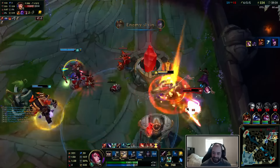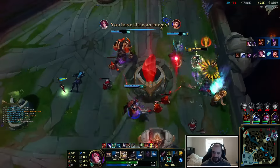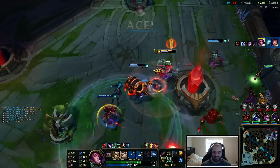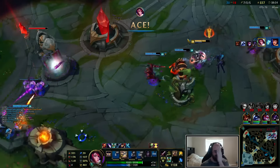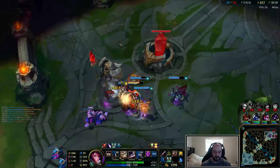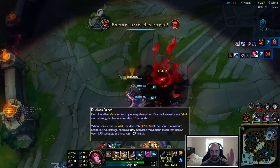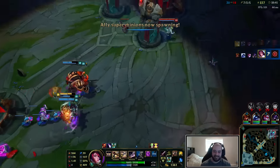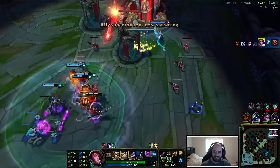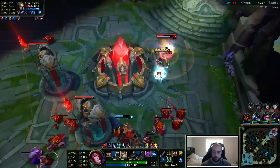So much damage, dude. This champion is so stupid right now — I'm running around with like 60 extra AD, smashing the fuck out of people. My vitals go up insane — instead of doing like 7%, the shit's doing like 15. And every time I Q, I heal for a bajillion. It's nuts, man.